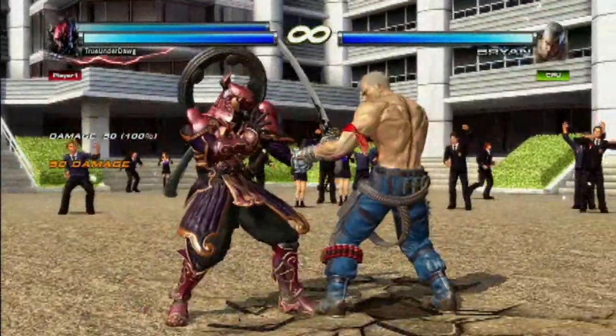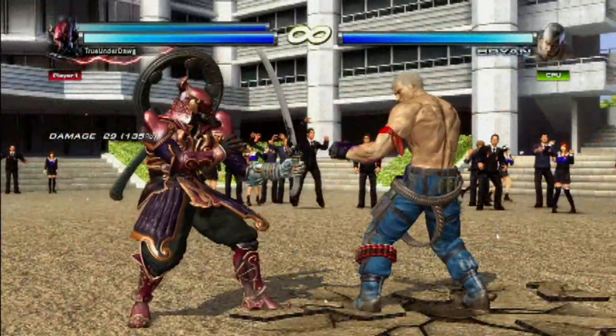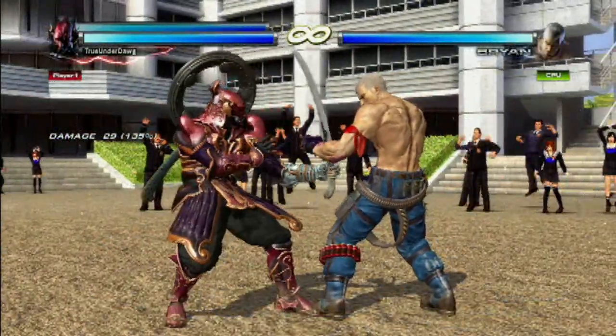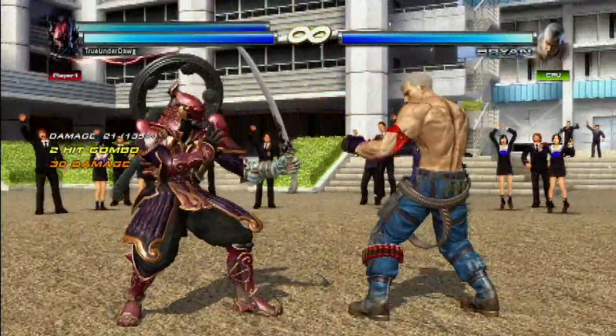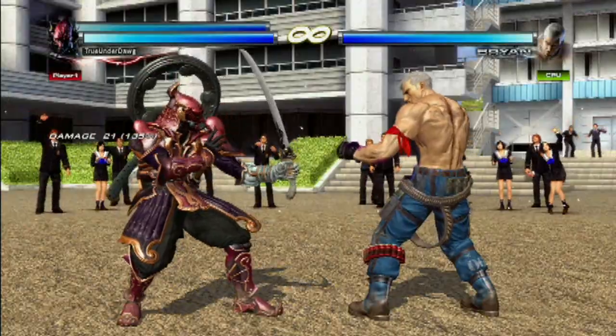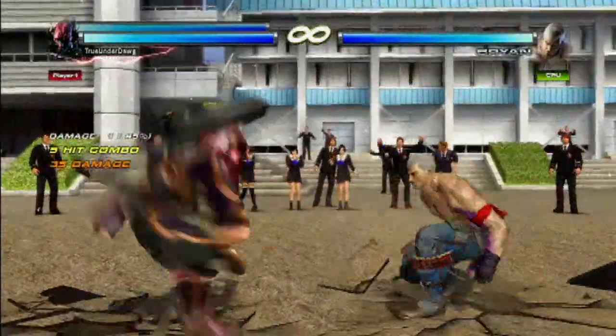Now let's talk about his best bound moves. One of them is forward 1 plus 2 — that's a good way to bound your opponent. Also, 1 then 1 is also a good bound — it might not look like it, but it is. And the way I like to always end my combos is with forward 3 plus 4, which looks like that.